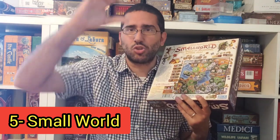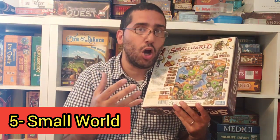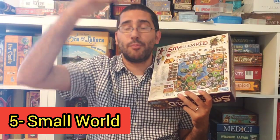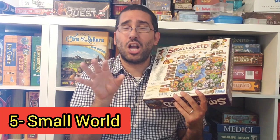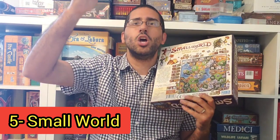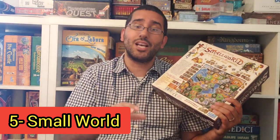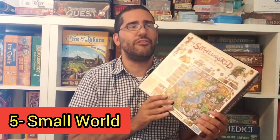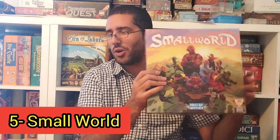I love the drafting mechanism. You have a row of special powers and races, and the higher they are on the row, the cheaper they are; the lower they are, the more you have to spend. You might get an amazing race and ability combo higher up for really cheap, maybe even for free. Or you might find a combo too good to pass by and pay three coins for it. You place one coin on each of the rows above it, so those races become more tempting over time — when you draft them, you also get the coins on top, which balances things out very well. This is my number five Days of Wonder board game, Small World.